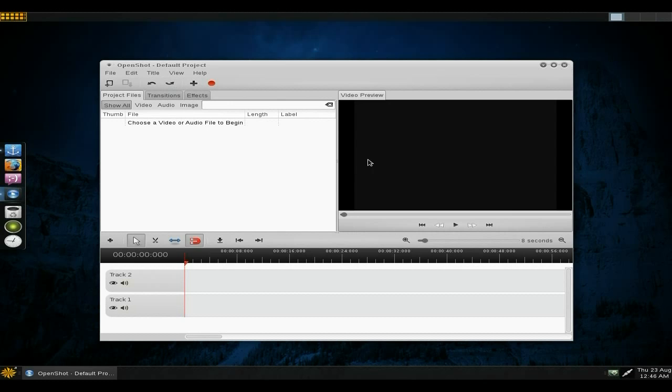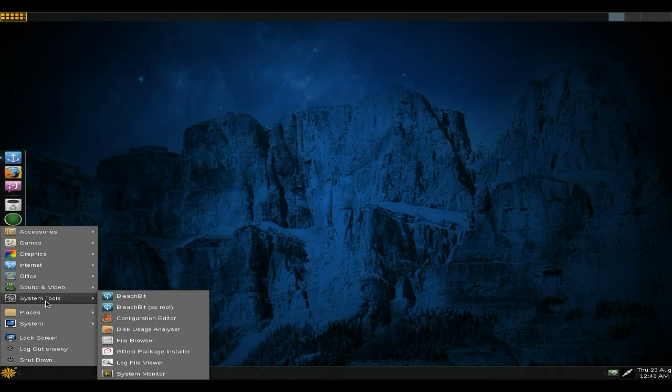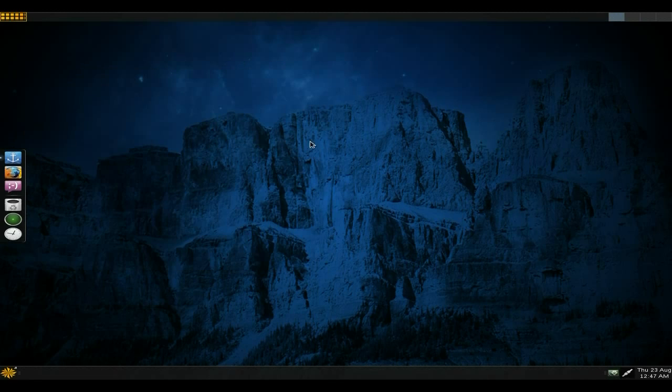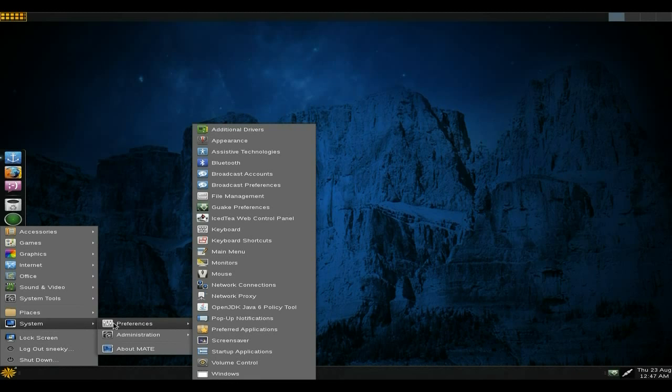You can use WFmpeg and stuff for screencasting if you wish - it's all there. Under System Tools you get BleachBit, which you don't see as often now as a default install. Going to System Monitor, as you can see I let go of my mouse and it's not doing anything - it's using under 200 megs of RAM, so I'm really happy about that.